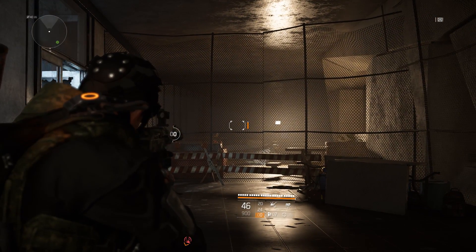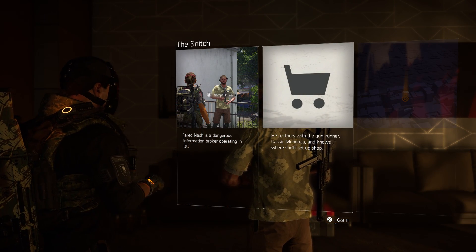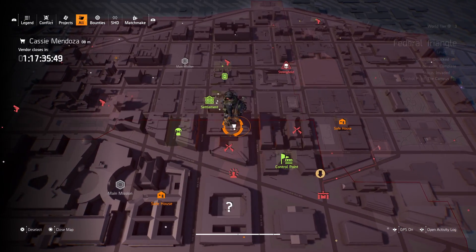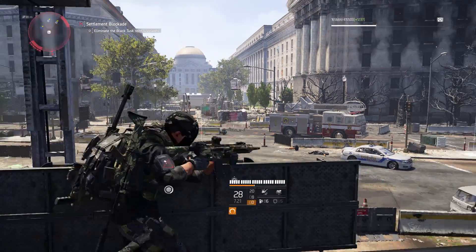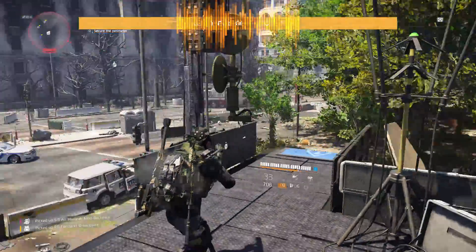Let's move on and see what the secret vendor Cassie Mendoza has in store for us. She is right here within the Federal Triangle District. The best way to get there is through the settlement, but if you can't travel to the settlement, just clear the blockade that is blocking it, and you can travel to it like this.